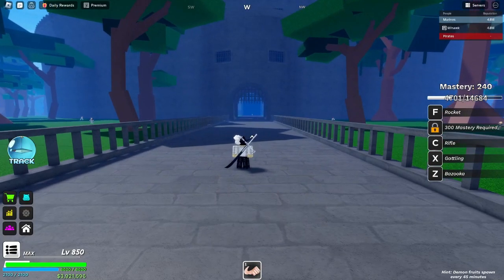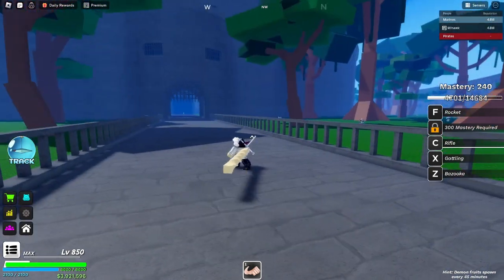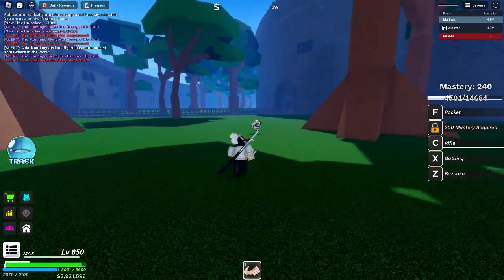Next is Rifle. Here's a perspective view on how it looks while in use. This move comes with an animation. Not just that, but it deals good damage.